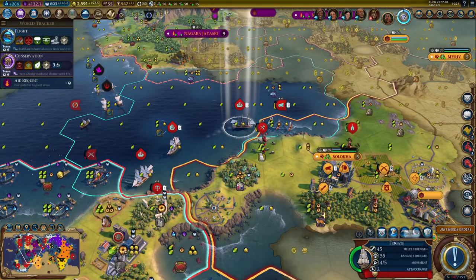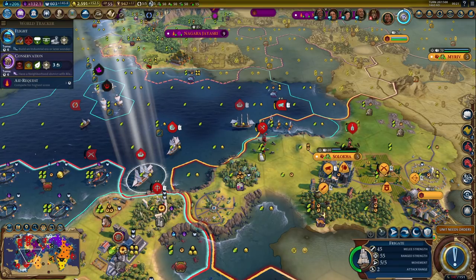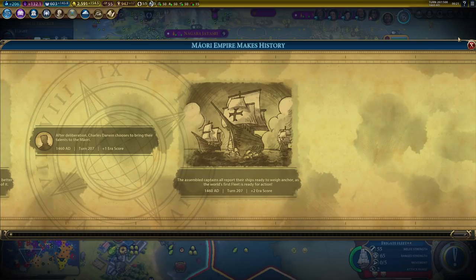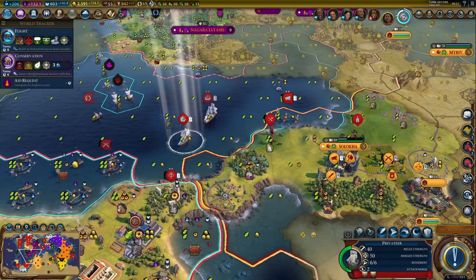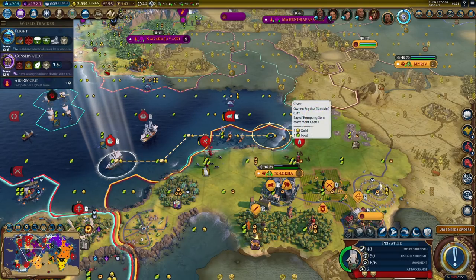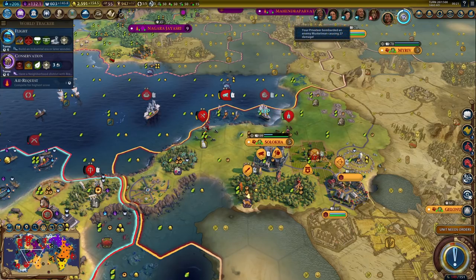There's a promotion, so I'm actually going to use that here. Then we can merge. That's some era score, plus 2. Then we can do some damage with the privateer — we'll hit this musketman.